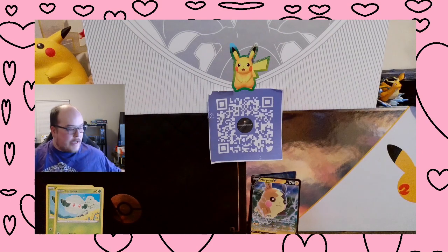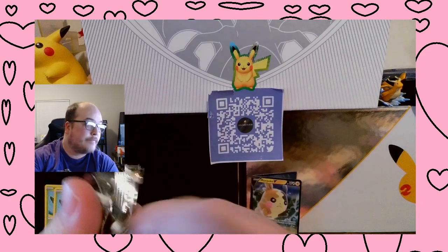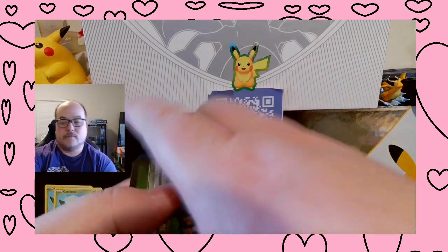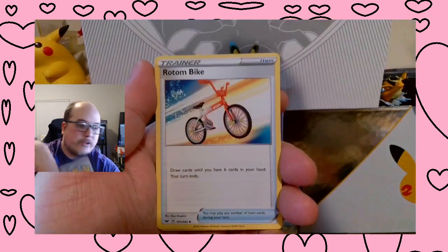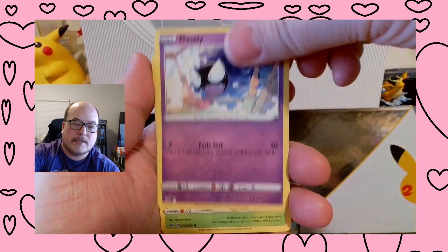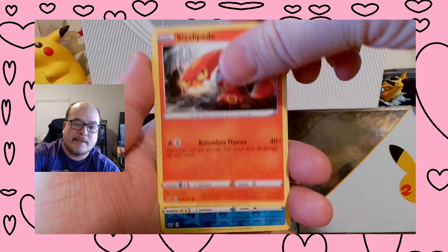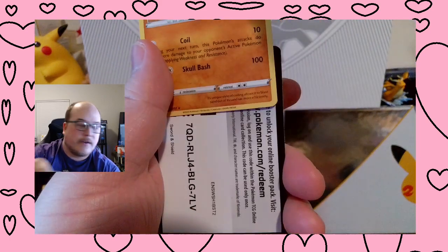Last pack of Sword and Shield, and it's off to Fusion Strike. Alright, Energy, Metal Saucer, Rotom Bike, Big Charm, Goldeen, Gastly, Roselia, Pawniard, Sizzlipede, Drizzle Reverse, and a Sandaconda Non-Holographic.